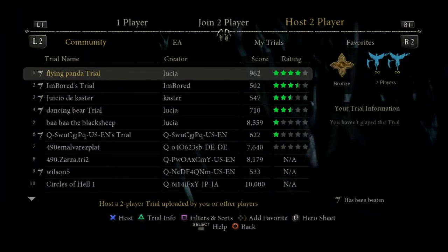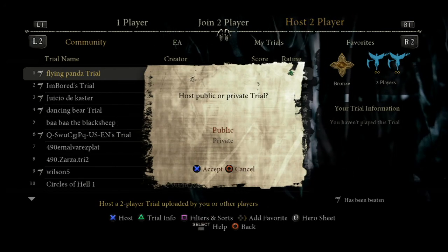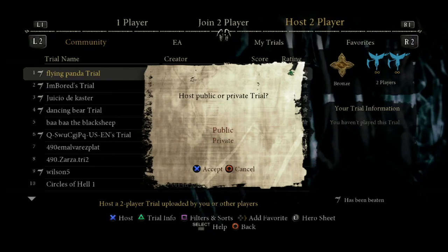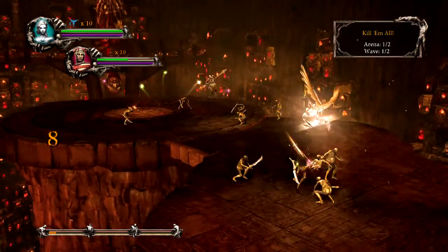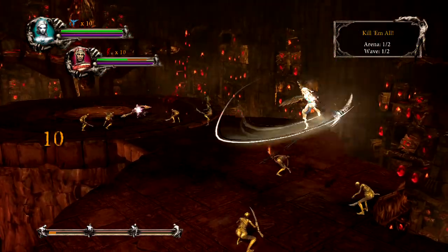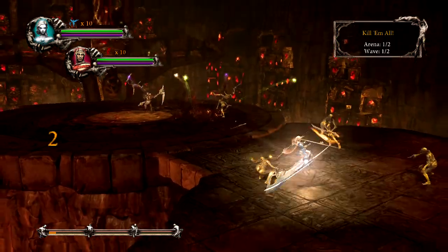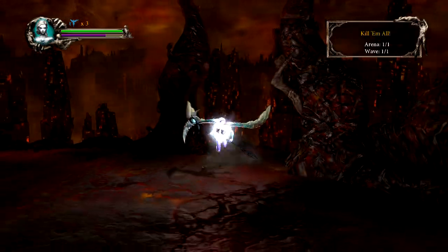Here are some thoughts on playing two-player cooperative trials online. When you host a trial, you can opt to make it public or private, with private matches being visible only to your friends. When you are playing a co-op trial, remember that any health or mana orbs given out for killing enemies will be split between you and your partner. However, any health or mana given out from fountains will only go to the character that used that fountain.